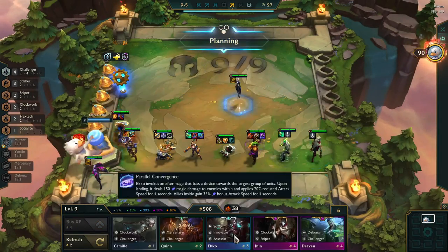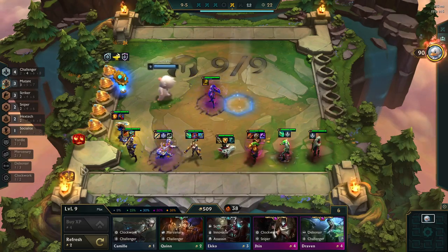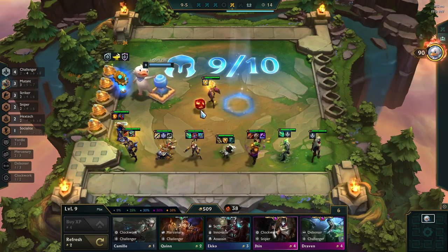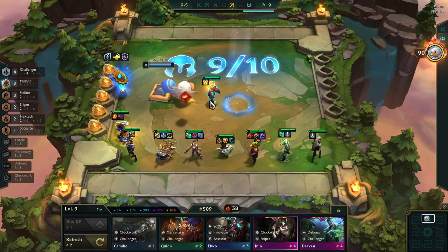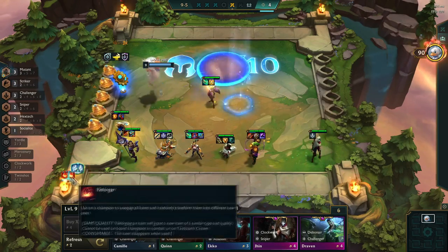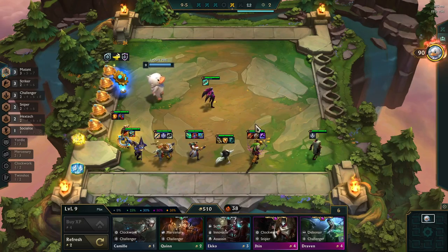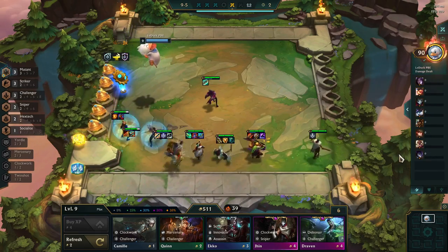Lastly, we have a mechanic regarding the Tactician's Crown. It is not possible to Reforge the Tactician's Crown, but there is still a mechanic regarding this item. If you have a unit that only has a Tactician's Crown and you try using Reforge, it won't work — it will bounce. But if your unit with the Tactician's Crown also has any type of component or item and you use the Reforger, both of them will bounce. The item or component will end up Reforging into something different, and the Tactician's Crown won't change.